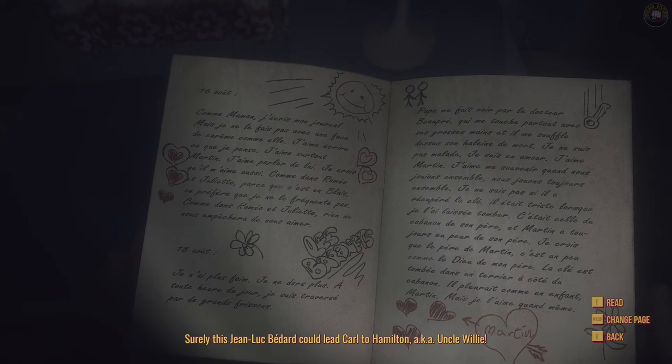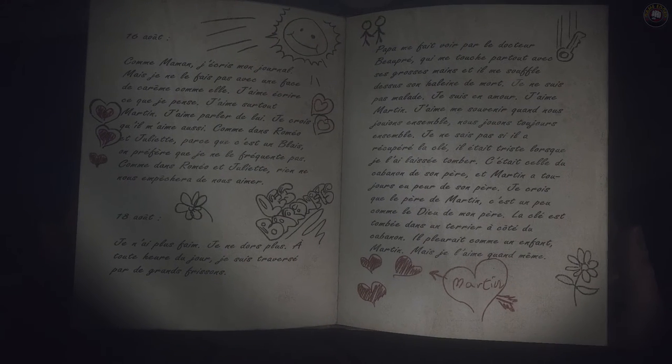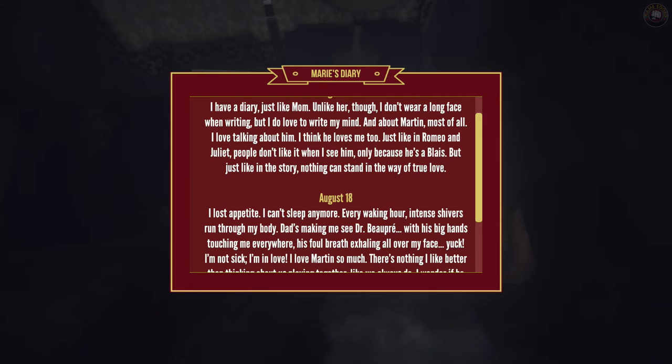Surely this Jean-Luc Bedard could lead Carl to Hamilton, aka Uncle Willie. It's a long diary entry. 'August 16th — I have a diary just like Mom. Unlike her though I don't wear a long face when writing. I love to write, and most of all I love talking about Martin. I think he loves me too, just like Romeo and Juliet. People don't like it when we see each other, I guess because of his last name. But just like the story, nothing can stand in the way of true love.'